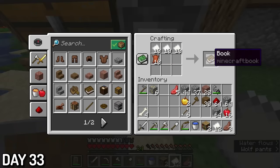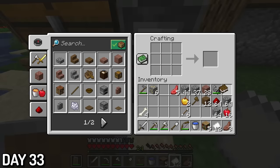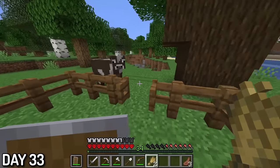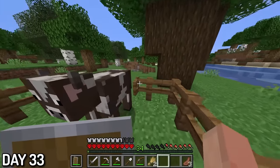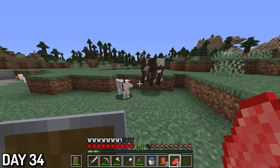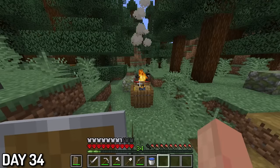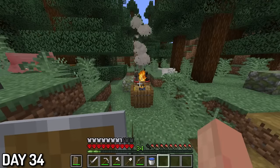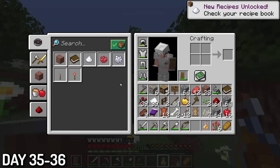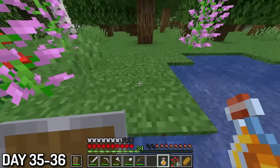Day 33, I was making some bookshelves. I already had an enchanting table and I wanted to get fortune on a pickaxe so that if I could find more diamond ore, I could get twice as many diamonds. And to speed up leather production, I also started a mini cow farm next to the carrots. Day 34, I was chopping some cows to get some leather. I also brought my red dog on this trip because he was hungry for some red meat. And of course, what's a trip to the village without a traditional campfire meat throw? Days 35 to 36, I found some bee nests and collected my first honey bottle ever — the first time I've ever done this in my Minecraft career.